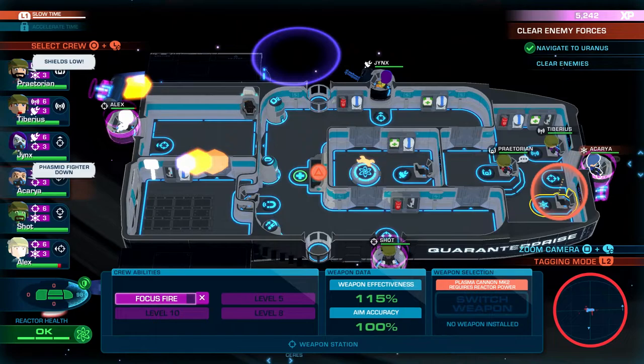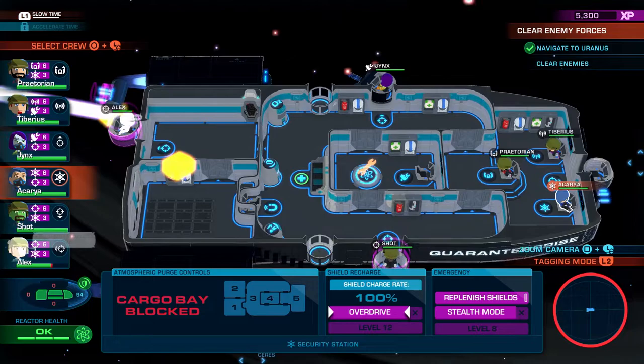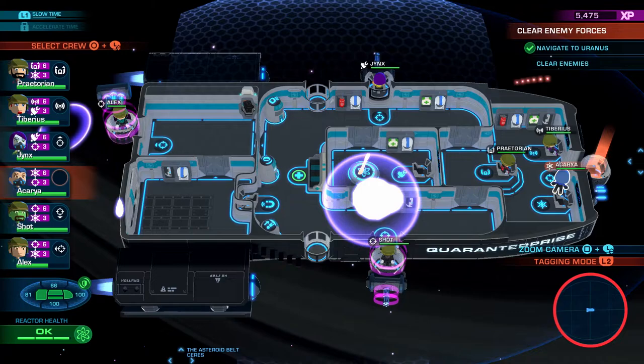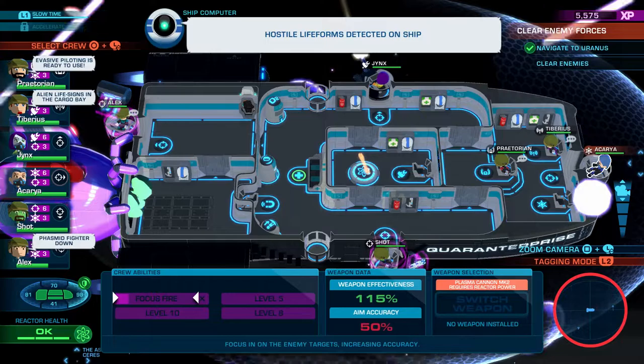I did just use her shield ability so that's one disadvantage. We'll get the shields back up though. Didn't someone else have the shield ability? I think a lot of our characters now have that ability — you just hop over there and wait for the timer to fill, then you can replenish the shields. I think Tiberius has it, and Praetorian might as well. And I think both our gunners do too. Oh no — they're boarding! There's not really anything we can do about it.